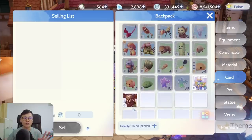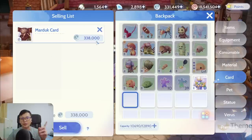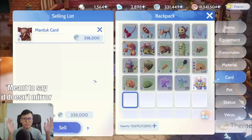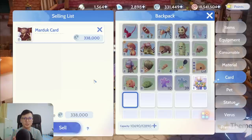For a Maru card or an Ancient Shroth card, people might claim that this price is always fixed regardless of the auction house price — but that is also false. Just two or three days ago when I checked this Maru card, it was 318k, and now it has risen to 338k. If we go into this area, you can see the rules: the selling price fluctuates with the recent deal price recorded in the auction house and makes random offers depending on trading trends. So if more people are bidding higher for a certain card, the card value will increase at the black market.